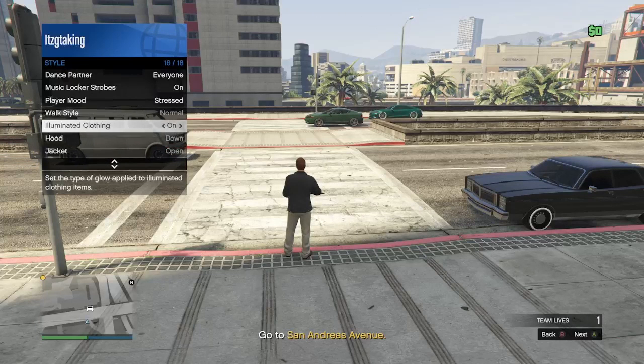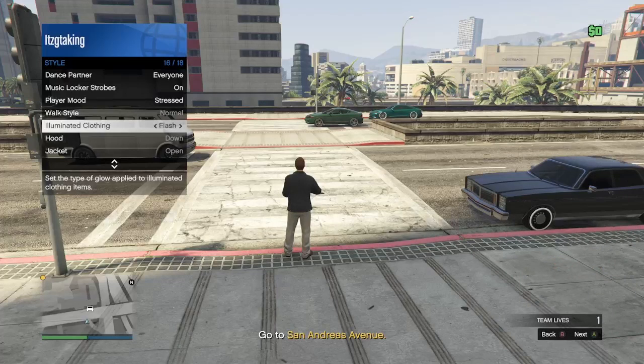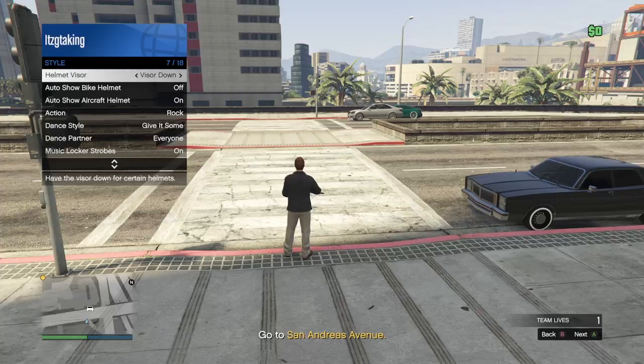You want to scroll through Illuminating Clothing for 30 seconds, and when you're done make sure it's set to On. After about 30 seconds, you then want to go up to Helmet Visor and scroll through that for 30 seconds as well.